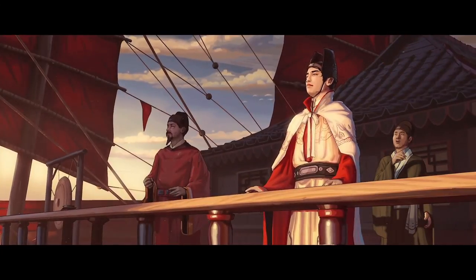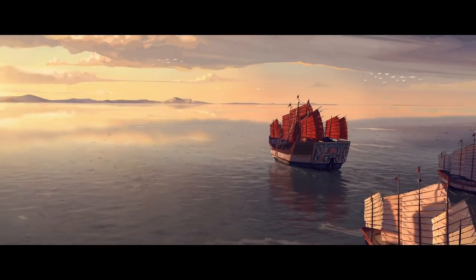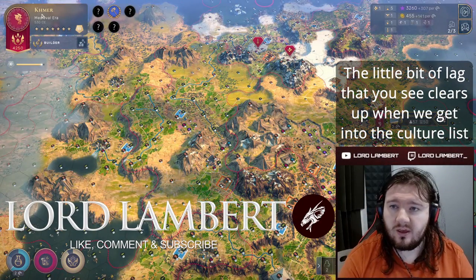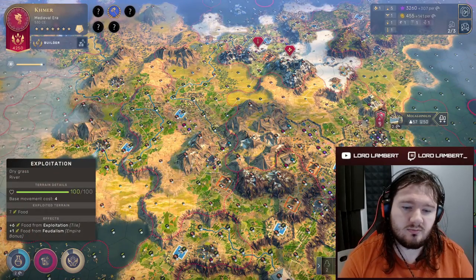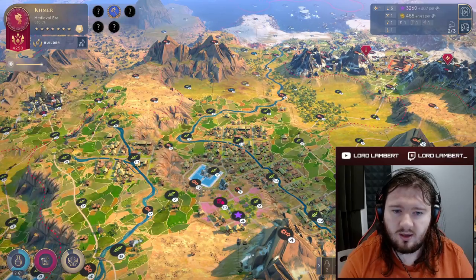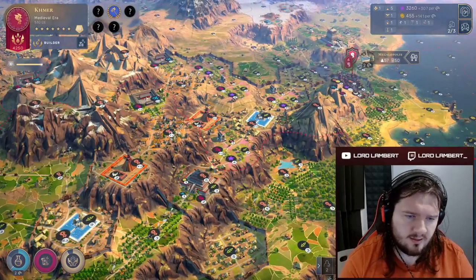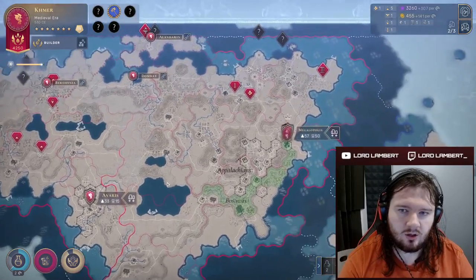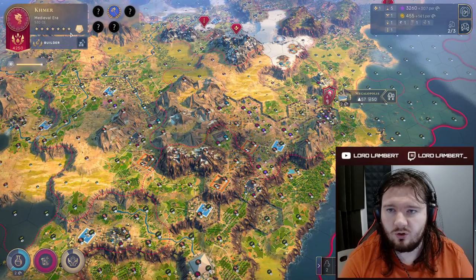Hello and welcome back to my Humankind tier list maker. Before we go into the early modern cultures, I want to show off that I went with the Khmer as I said in the previous era video. The Khmer are the strongest civ in that era by a long margin — we see things like 73 industry on this baray, 69 on this one, 63, 63, 63. The baray is fantastic and you're not going to find a better emblematic quarter in that era.